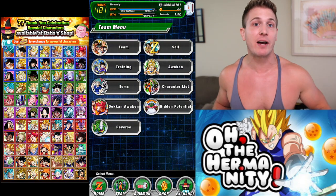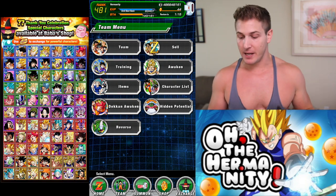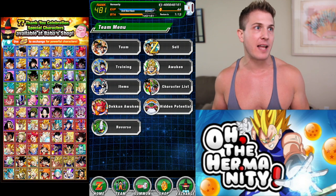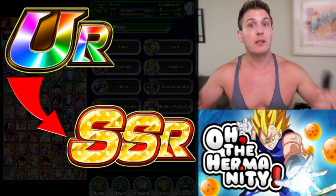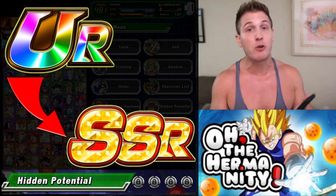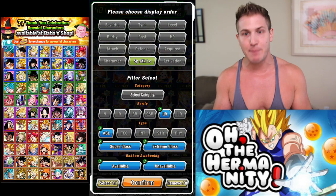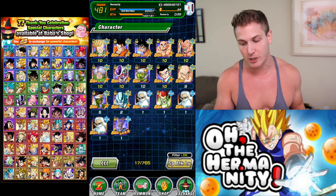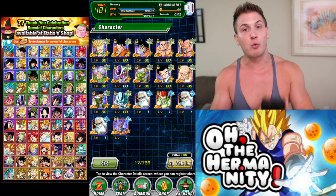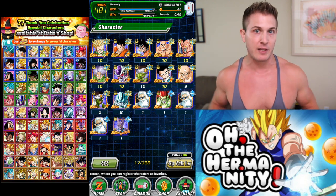For those of you trying to dupe out more units, here's the best way to go about it. If you have a lot of units still at the SSR level, they have zero dupes. Go to character list, do one type at a time, click on SSR, and you can see all the units you have with zero dupes. Then decide which ones you want to pick, going through each category like this.